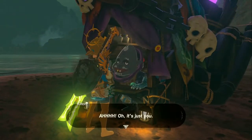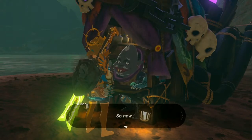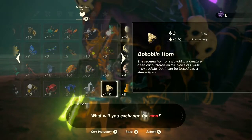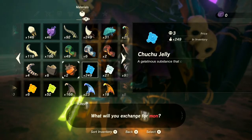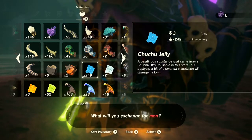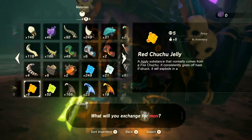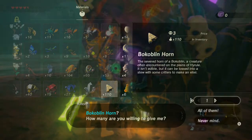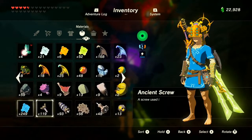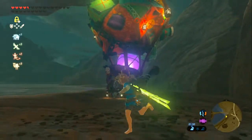I want to exchange for Mon. We have a lot of things we've collected over the years - I've basically never sold this. 110 horns, 92 Moblin horns, 49 Lizalfo's tails, 6 Lynel hoofs, over a hundred keese wings, 250 Chuchu Jelly - Jesus. We have a lot of things we can sell. So I'm going to do that and be back in a moment. Look at that Mon counter in the top right corner, look at it change.